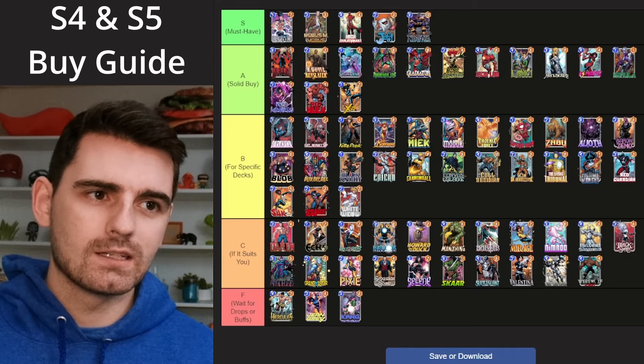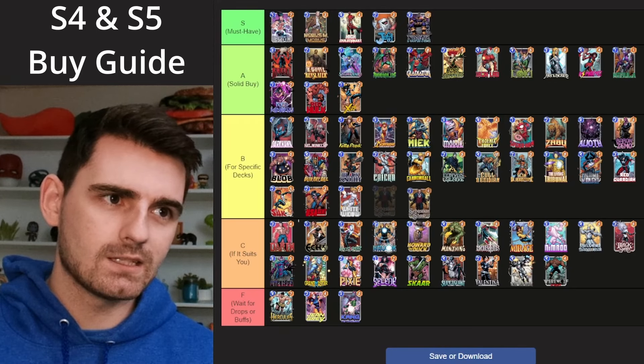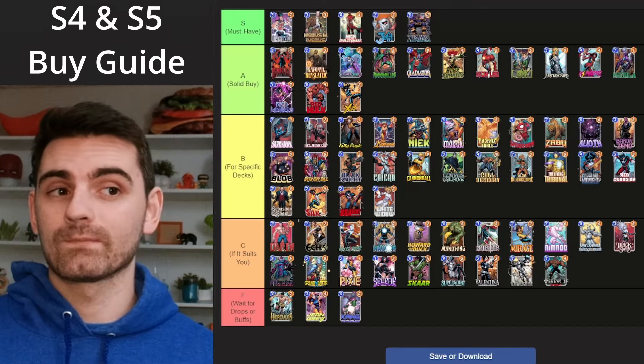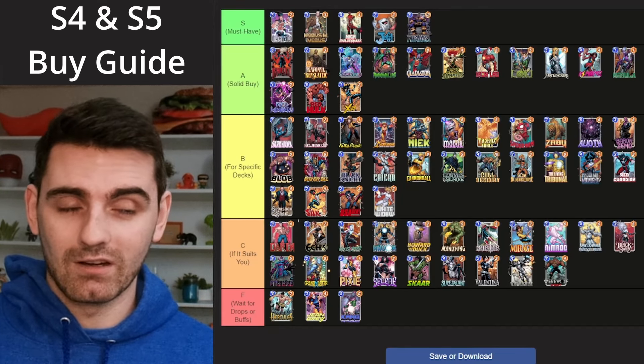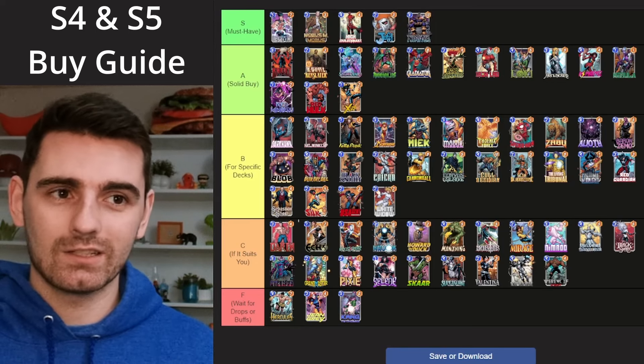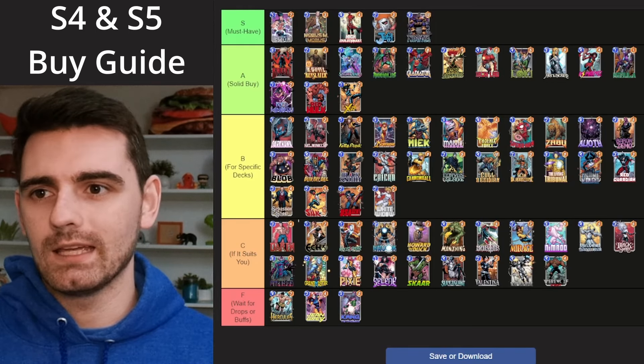I'm also moving up Sebastian Shaw. I've had him in C tier, but honestly he does belong in B tier now considering Toxic Surfer decks are just good — they're legit good decks. They've seen a lot of play and Shaw is a staple in them.